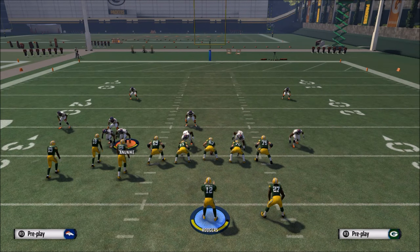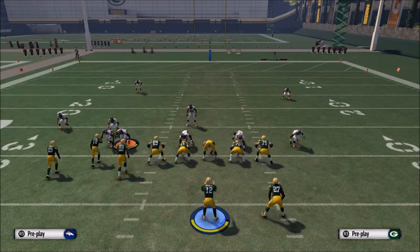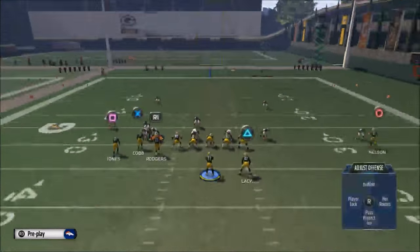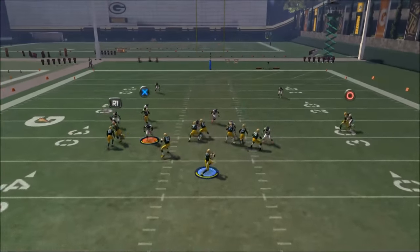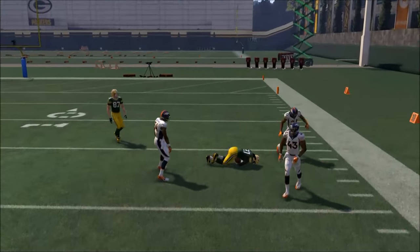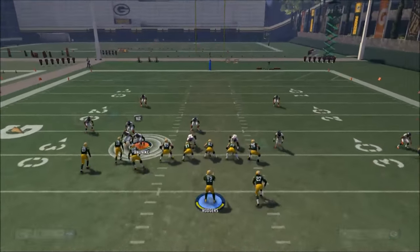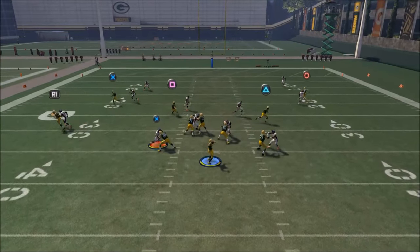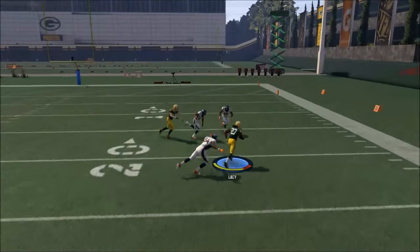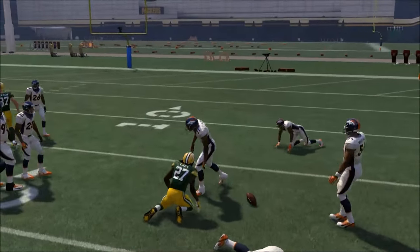So basically we need to create a second man-beating route. I like to have two man-beating routes and then go from there. One thing we can do is put our running back on an out route — this is really effective this season. Just kind of an outside pass lead and it's going to get him in open space against a linebacker. The better running back you have, the better this is going to work. Eddie Lacy is okay, but if you use someone like Marshall Faulk, Eric Dickerson in Madden Ultimate Team, or Danny Woodhead, this is going to work really effectively.